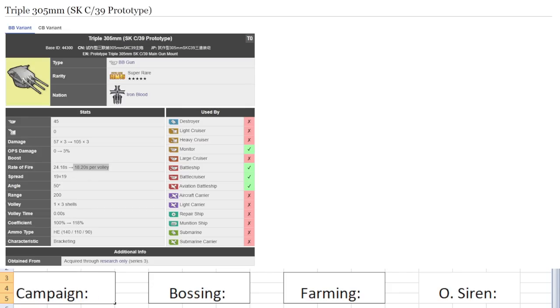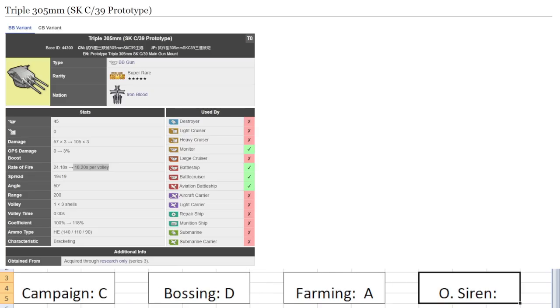It's a very good farming gun with decent campaign use. Campaign: C — it's pretty fast. Farming: A — a very, very good farming gun. Bossing: D — not good for bossing. OS: D — there are way better guns. It's a niche gun. You want to use it primarily for farming because when you can KO content in one hit, speed matters more than power — you want to clear fast to farm again. Speed is very important for farming, and this gun excels at exactly that. I always use this gun when I'm pushing ships to 125 with 200 affinity.